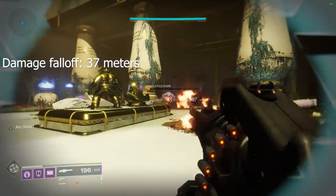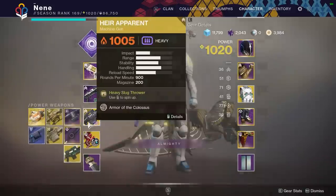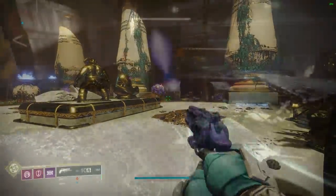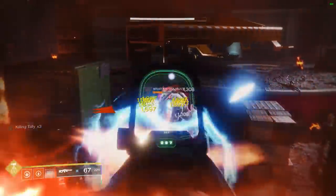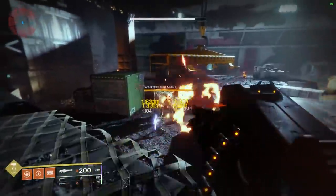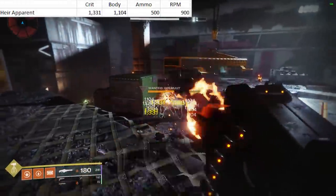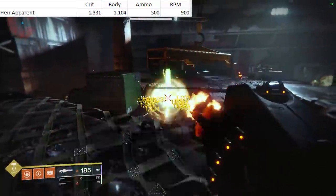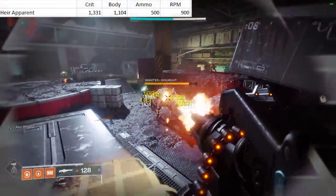This exotic is a 900 rounds-per-minute machine gun, which is another reason we're comparing it to 21% Delirium. 21% Delirium is still considered one of the best machine guns in the game — it's still pinnacle, one of the few weapons Bungie has not nerfed, and still one of my favorites. Breaking down the damage: Air Apparent does 1,331 per crit and 1,104 per body. Including ammo reserves, and without any machine gun reserve perks, we're holding a whopping 500 rounds.